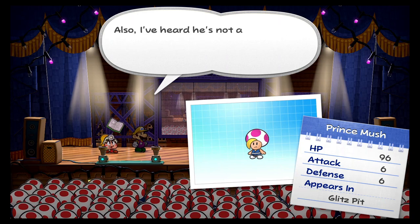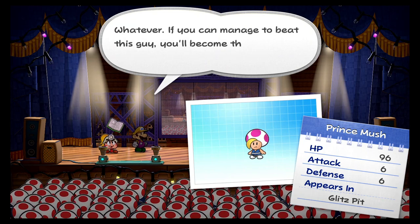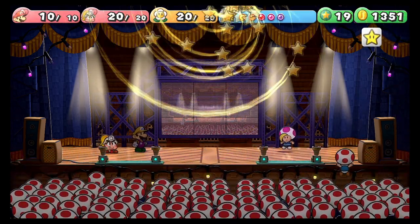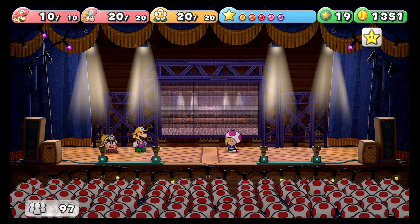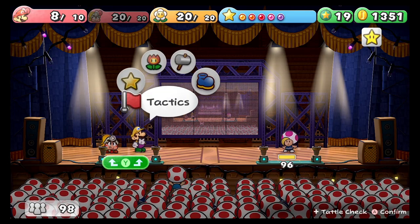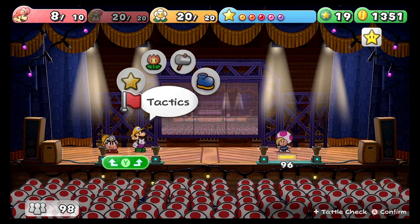I wonder if he relies on super guards. That'd be cool if you can give him cake — and I do have some cake items. I wonder what that stance means — maybe it just means certain moves he'll do in that stance. It reminds me kind of like of when you use a repel cape in the original game, moving side to side a little bit like that.